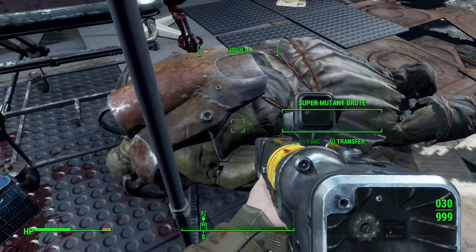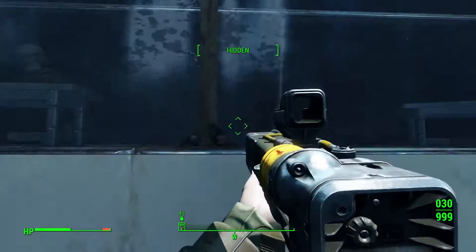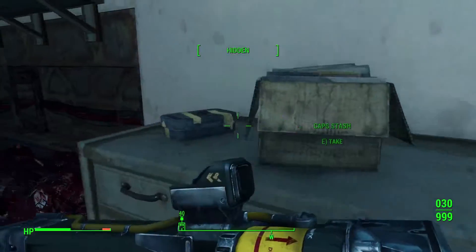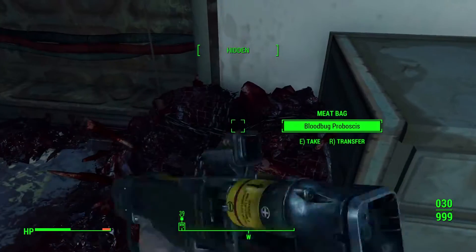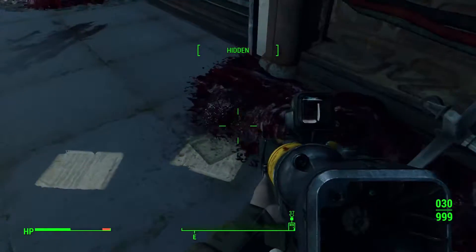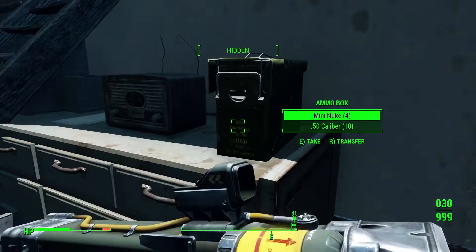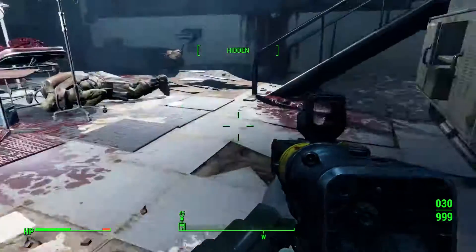A muscle rifle - not bad. Super mutant heavy armor - that's not really something I want to pick up. I'm pretty sure I'm gonna go over-encumbered just by picking that one up and I'm not all that into heavy armor. Some caps, that's always good. More caps. That's some part of a bug if I'm not wrong. Nice, more ammo. Gotta love these guys, they always have ammo. Wow, four mini nukes - I'm pretty sure I know what I'm going to do with those.